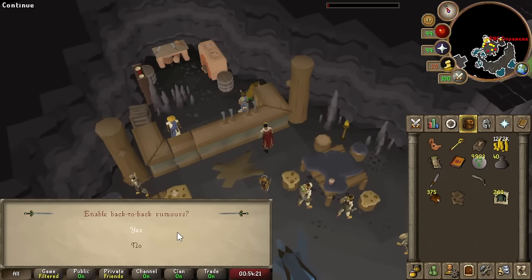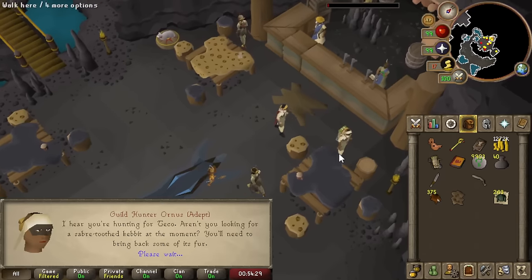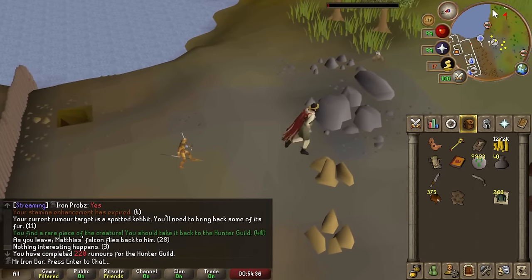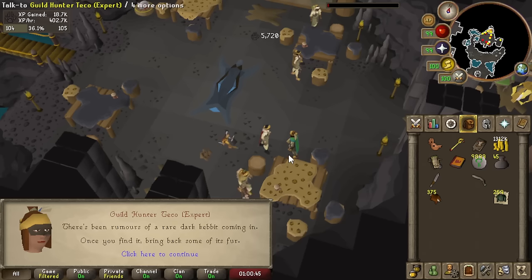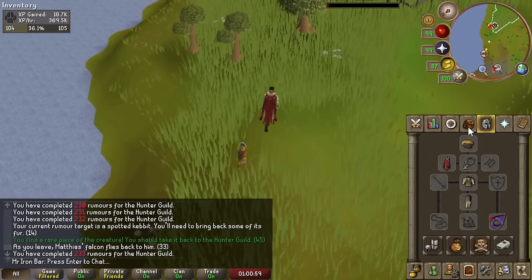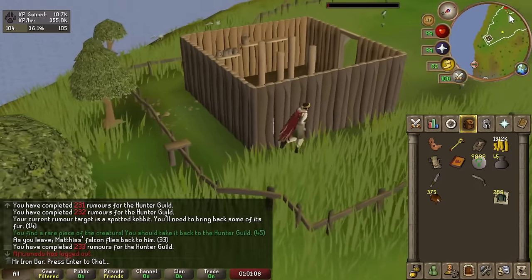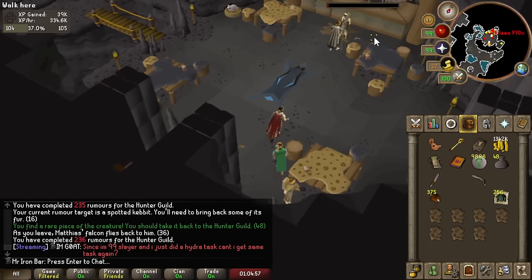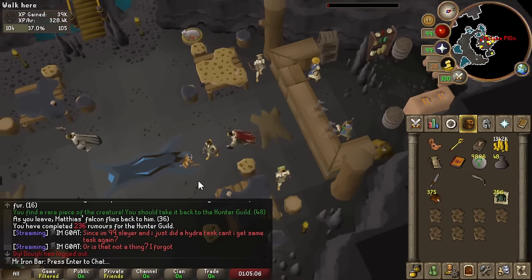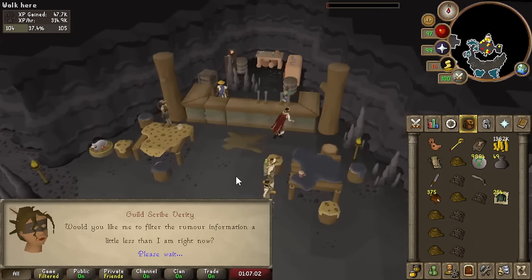I'm going to test the back-to-back rumors setting — I may not have been using the rumor settings properly. I just did like 10 combat tasks in a row with back-to-back turned on — holy, the difference is very noticeable. I want to say 14 combat in a row. So I got a red salamander task, turned off back-to-back, then got combat again, so I'm turning back-to-back rumors back on.